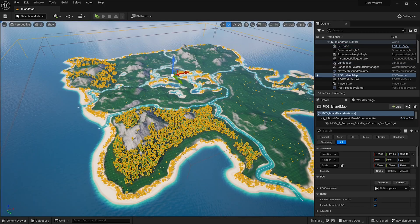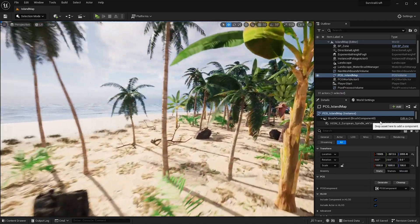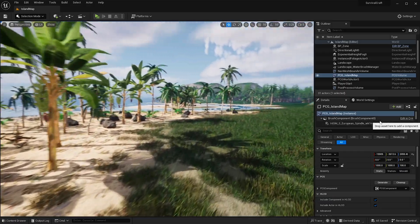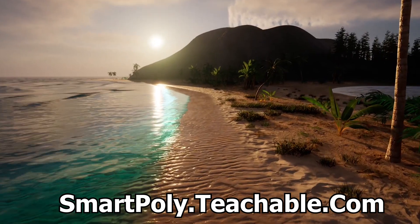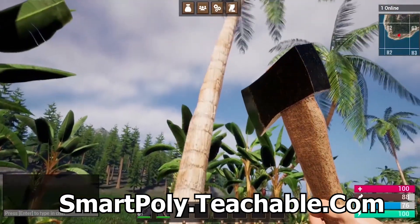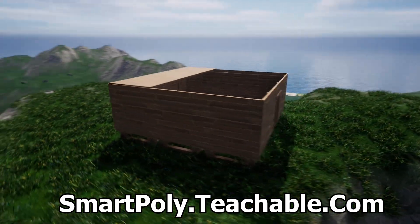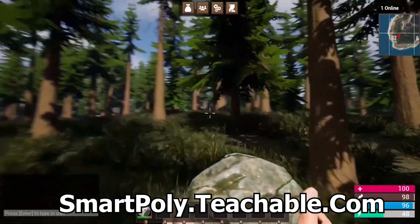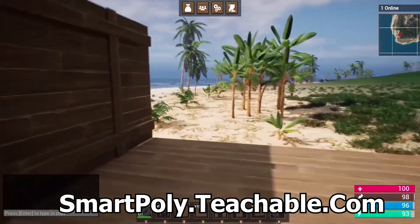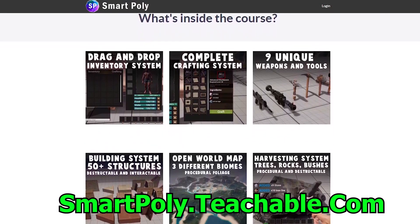The neat part is that I can reuse my PCG actor and drag and drop it into a completely new level and it will generate everything for me — very versatile and reusable. By the way, this is my multiplayer survival game course. If you want to check it out, I show you how to use PCG inside the course. We go over things like crafting systems, harvesting systems, building systems, and we create an open world map using PCG to spawn all of the foliage. There's brand new Unreal Engine 5.2 content in the course. Check it out — link in the description or go to smartpoly.teachable.com.